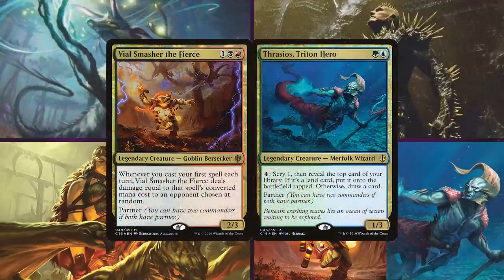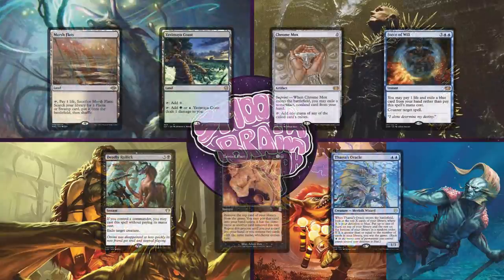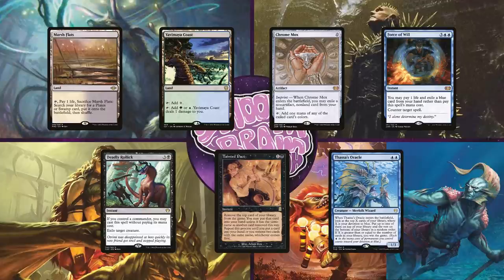Up next is Jason on the partner commanders Vial Smasher the Fierce and Thrasios, Triton Hero. Some of you might know this deck as Curious Control — it is a four-color control deck that plans to control the board until it can set up its win con, usually a Thassa's Oracle line. Jason's starting hand consists of Marsh Flats, Yavimaya Coast, Chrome Mox, Force of Will, Deadly Rollick, Tainted Pact, and Thassa's Oracle. Well, what do you know — there's the combo right there.